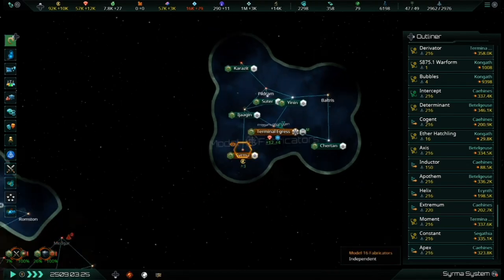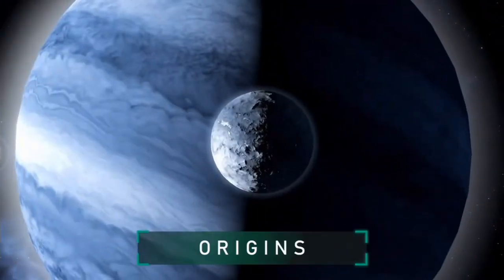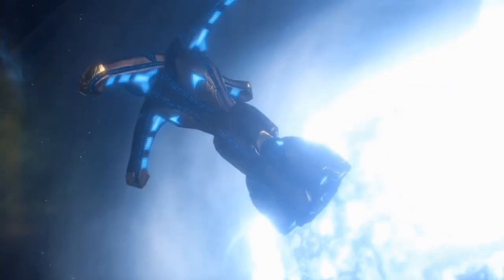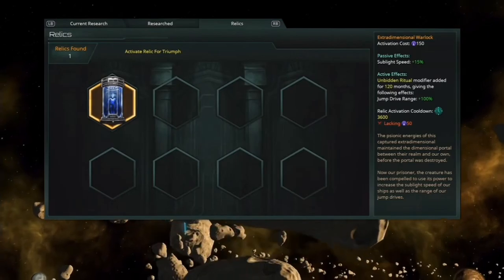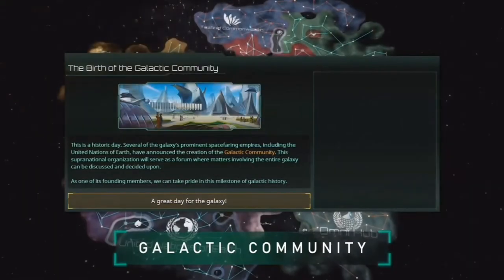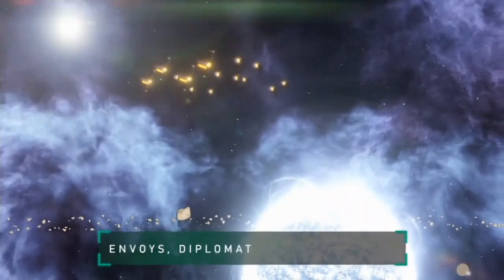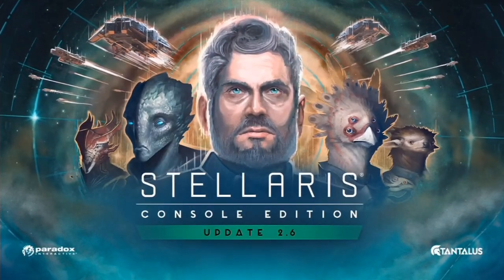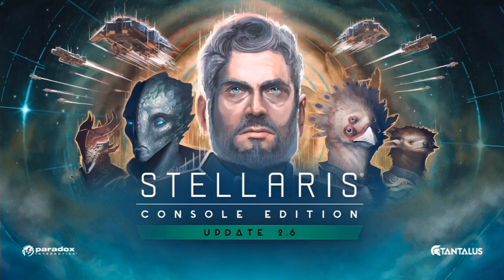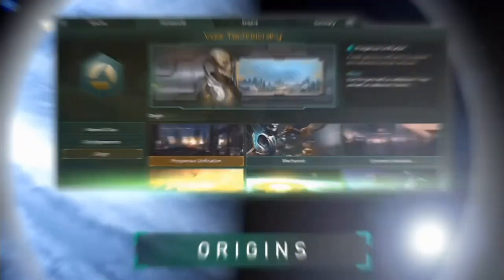Not everything coming with this update has been brought up in a dev diary, leaving a lot of room for speculation. One thing confirmed with the update's trailer is the addition of Origins — yet one more layer of customization in Empire Creation, sorely needed in Stellaris Console Edition. Origins gets rid of some unnecessary civics like Syncretic Evolution and Post-Apocalyptic, which didn't make much sense as civics since those are supposed to be the guiding principles your empire's people abide by. There will be some Origins available in the base game, but many more with DLC, including a new Origin with the Lithoids DLC releasing the same day.